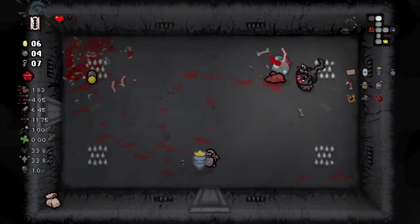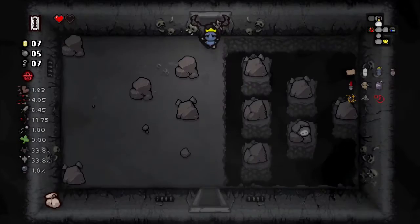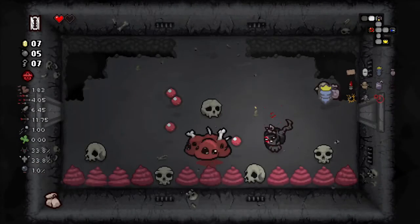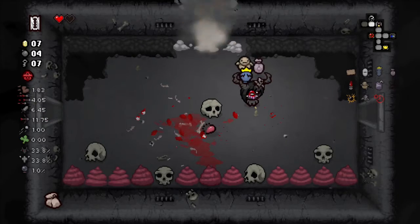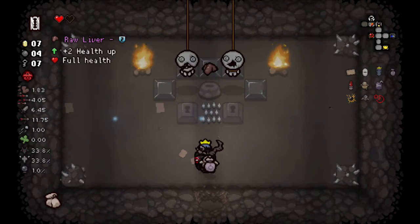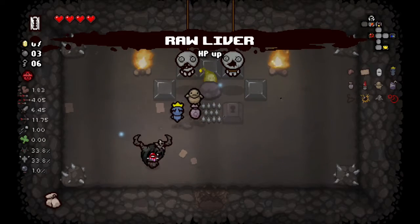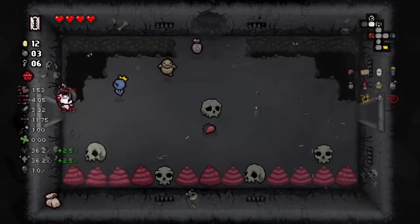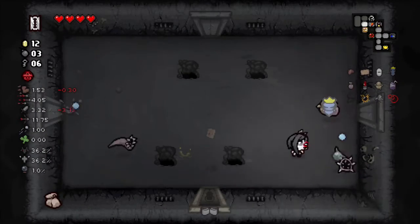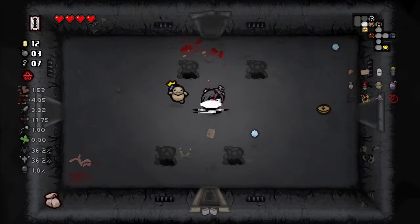Look at that, they all blew up! I need a really good devil deal to make and save this run - somehow. Secret room - yes, let's go! And there's Raw Liver, I'll take that. Blow everybody up - boom! Look at that, we have four red hearts, beautiful. Library - please be Satanic Bible or Book of Revelations. Redeem the run, redeem the run - and Book of Revelations! GG!